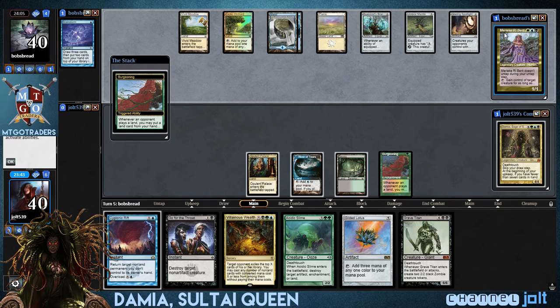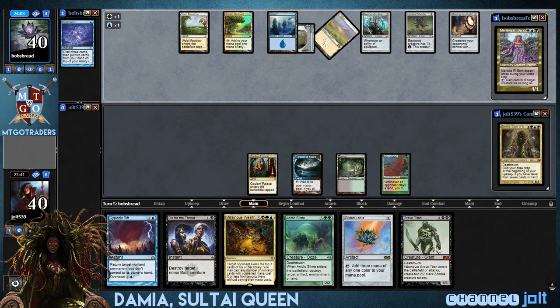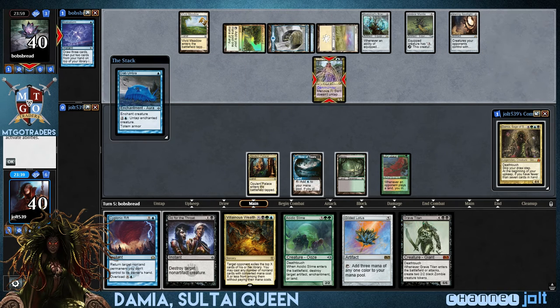That's kind of the name of the game with Damia. You want to spend the early part of your turn depleting your hand, ramping, and then once you get into Damia she's going to refuel your hand. That's kind of how it plays out.